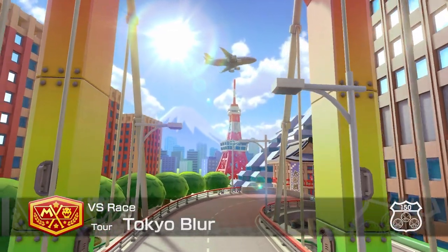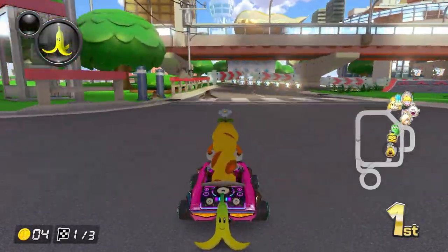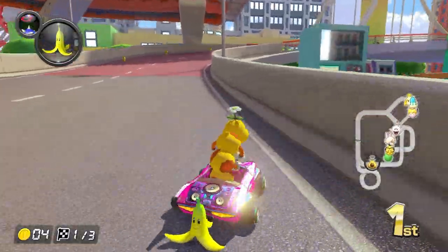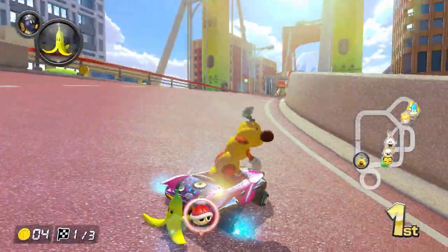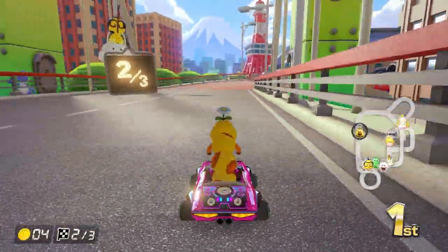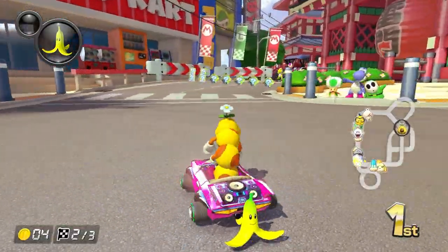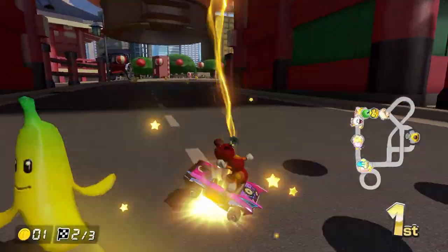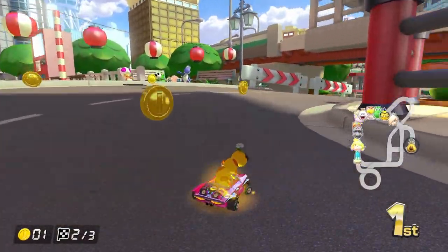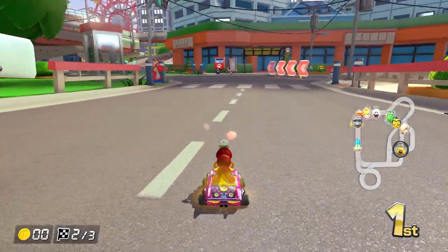At number 4 is Tour Tokyo Blur. The reason this one is on my list is because the track itself is extremely bland. During the entire first lap, you just drive around with no obstacles or ramps in sight besides a singular ramp that you need a mushroom to use. Besides that one thing, you just make some turns and drive around Tokyo, but there isn't anything exciting going on. Then in lap 2, thwomps show up, but that's the only thing adding any challenge to this course, and even then it's a very small amount. I have never been hit by a thwomp on this track ever. Dodging these requires the same amount of skill that is required to get wet when it is raining — absolutely none.